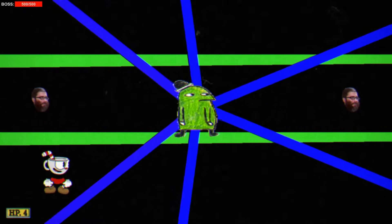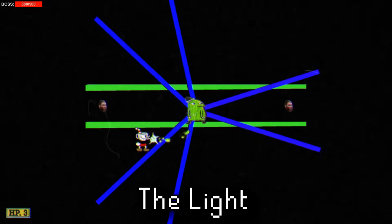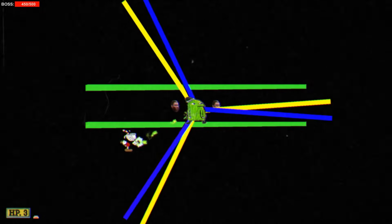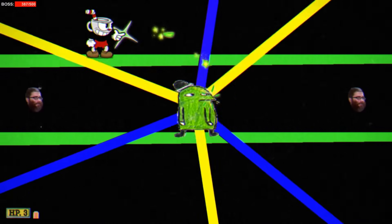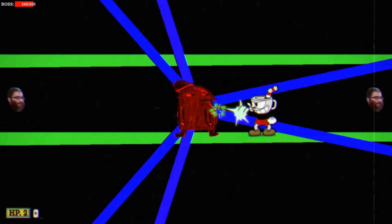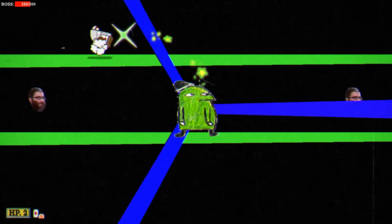Last but not least is the absolute weirdest scrapped boss fight left over in the game, simply known as The Light. It consists of a crudely drawn green character with Jared head projectiles and solid colored lines. This honestly looks like something made in a first introductory programming class. The rotating blue lines change to yellow and then red, but only damage the player when red. It is possible to defeat this boss, but he has no death animation. The fact that this is still playable is absolutely bizarre.